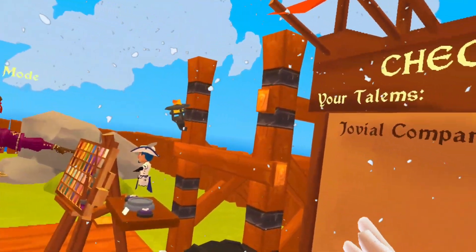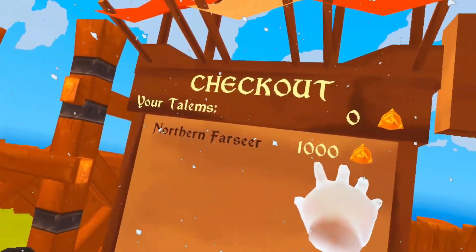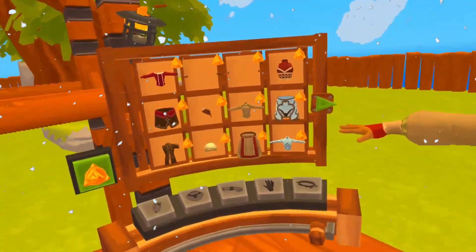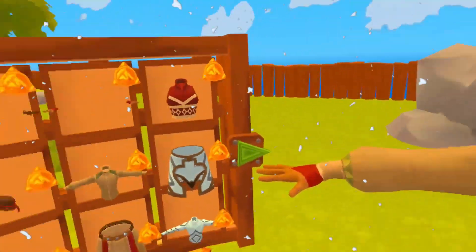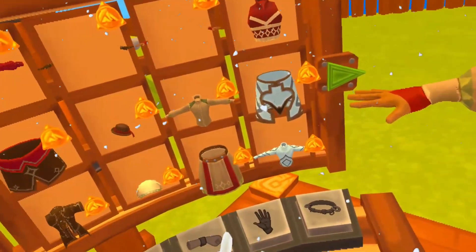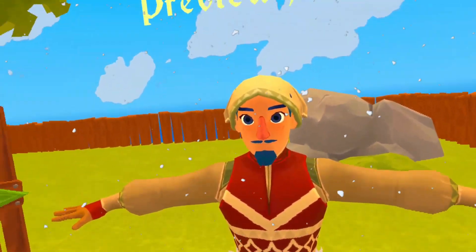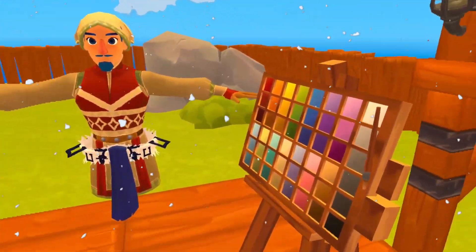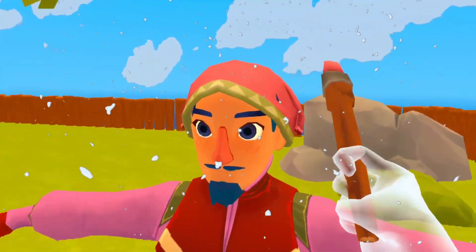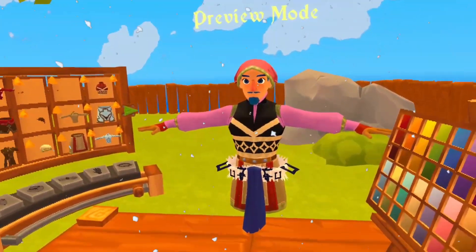If you want to buy that set, it's going to cost you 1,200 talums — that's the Jovial Companion. Next up we have the Northern Bar Seer for 1,000 talums. You get five pieces: the hat, gloves, undergarments, shirt and bottoms plus a snuggly top. I'm not a fan of the default colors, but we can change all that with a little bit of the brush — look how much better that looks already.